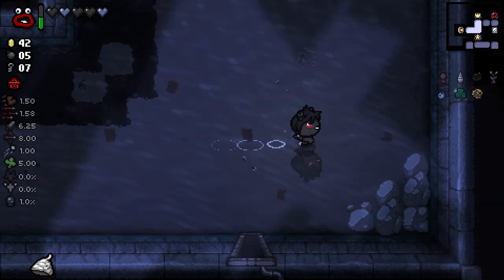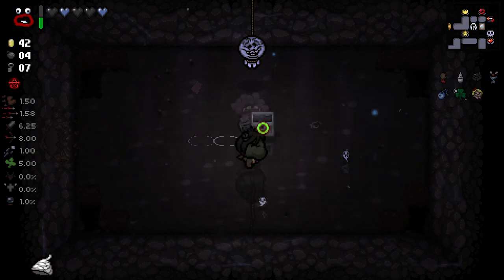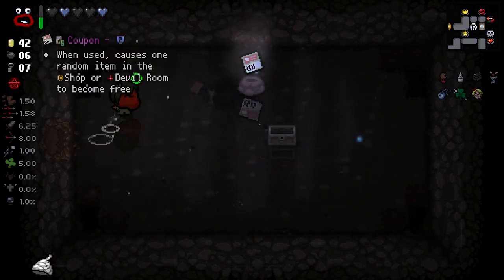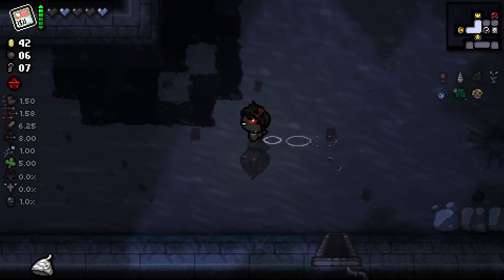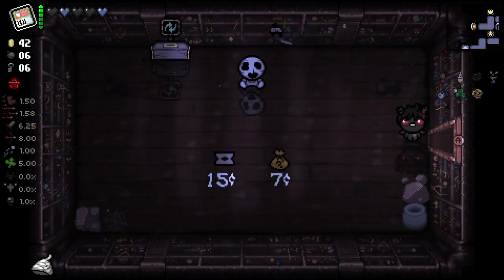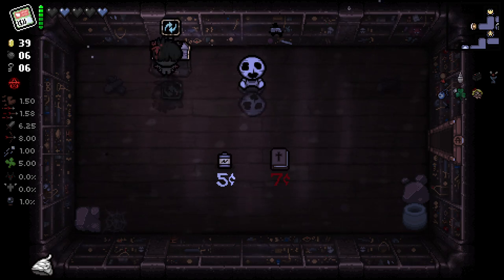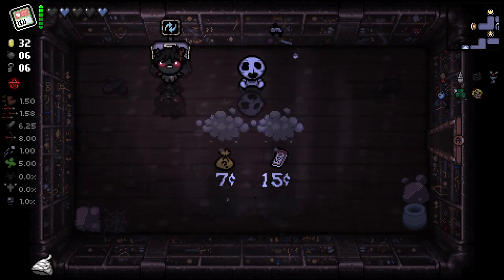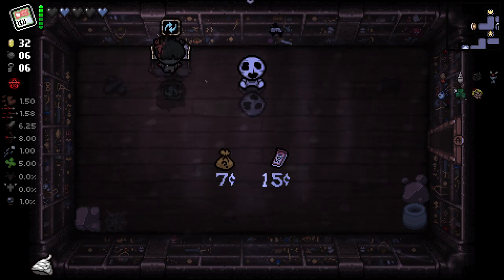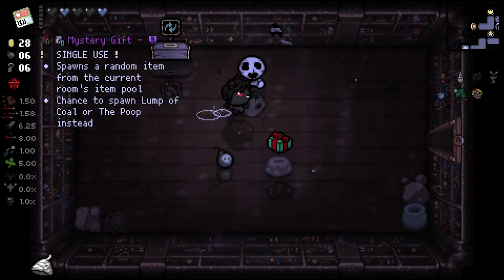The secret room could be right here. Just a chest — ooh, mega troll bomb. The coupon on a double use is very good. Let's roll for a good item here. Steam sale's decent, but with the coupon we can get so much better. Present — I will take Present.